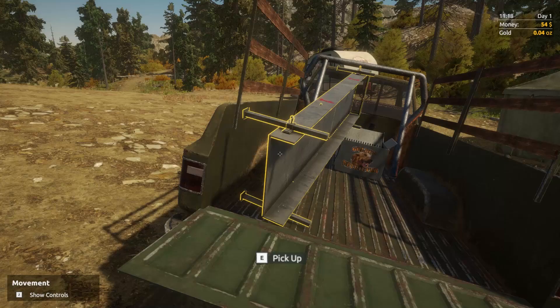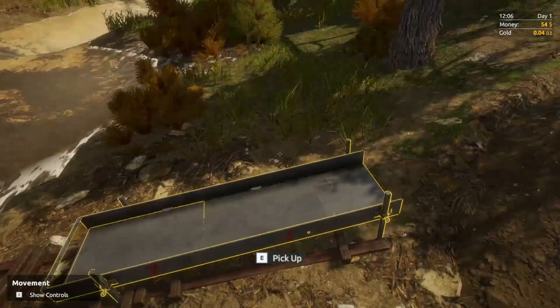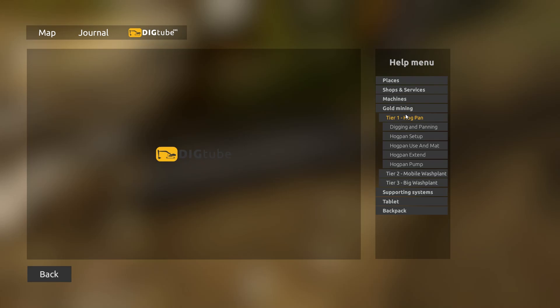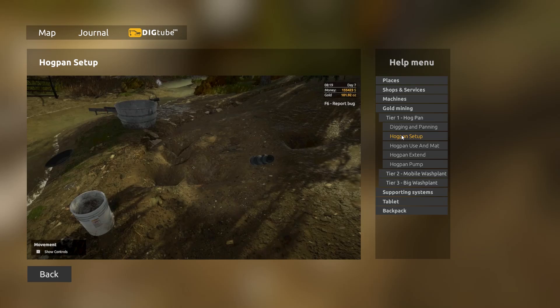Set up the hog pan — from A to B to C. Use the shovel to fill the hog pan with dirt, rinse the mat in the bucket, start panning. There's a thing over here called DigTube — I'm guessing that's a dig at YouTube. You go to mining, click on tier one, click on digging and panning, and it shows you exactly what you need to do. It's basically like an audio list tutorial. Going to hog pan setup, it actually shows you where to put the hog pan, what to do with the sluice box — mat goes there, second mat, and then the box.